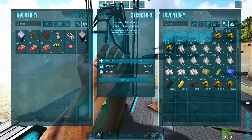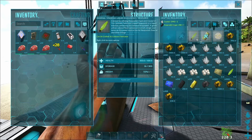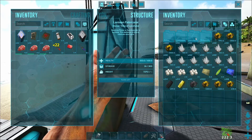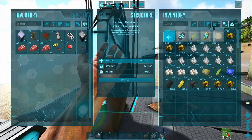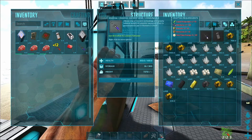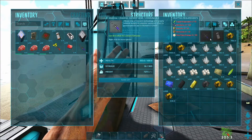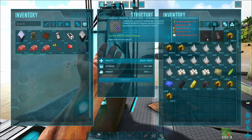Let me show you what zero point energy and liquid naquada cost. Liquid naquada is crystal and naquada ingots. Zero point energy is gold ingots and liquid naquada. So they are quite expensive but very well worth it. The Ancient Gene requires liquid naquada, major berries, narcotics, stimulants, and zero point energy. They're fairly expensive to craft but once you've got things rolling you should be okay.